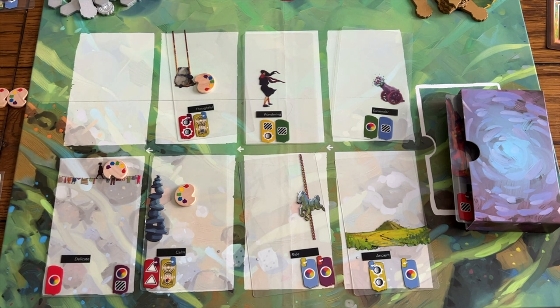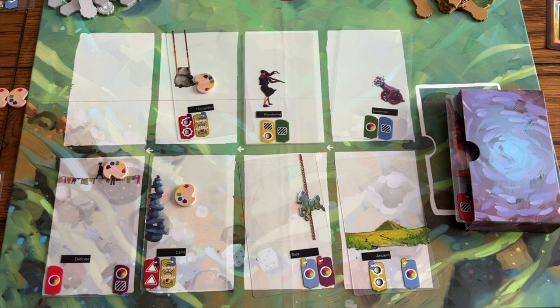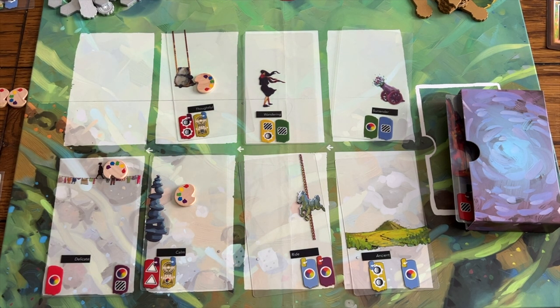If you play with one or two players, there is a variant that will move cards out further and further, faster and faster. It's an option — I don't really know that it's necessary, but it's there. And that is how you play Canvas and Reflections.